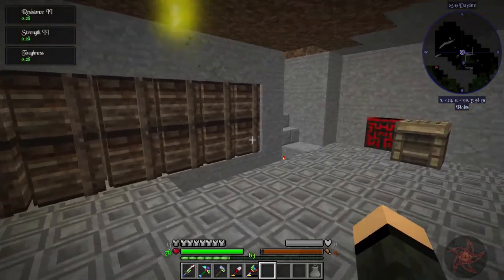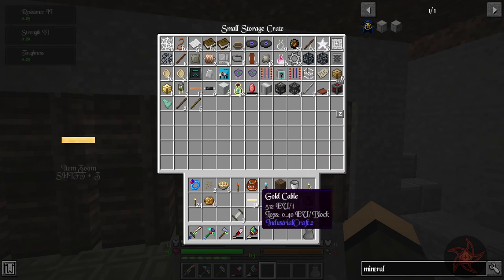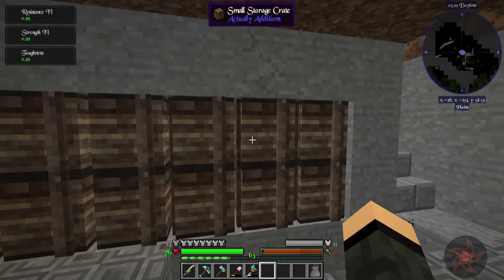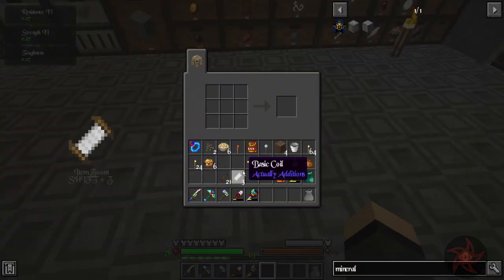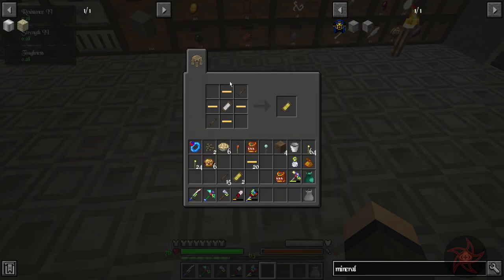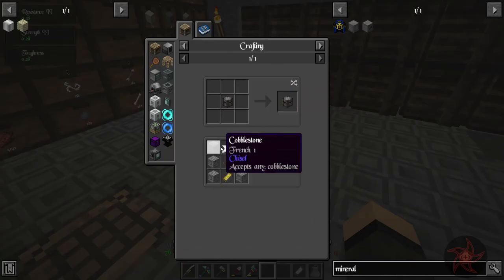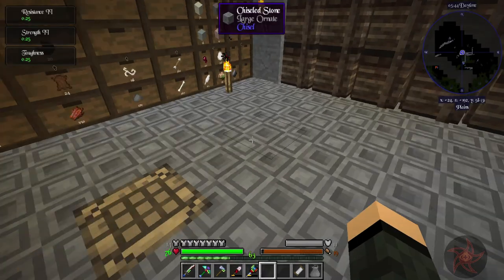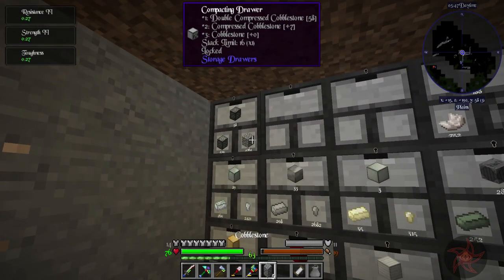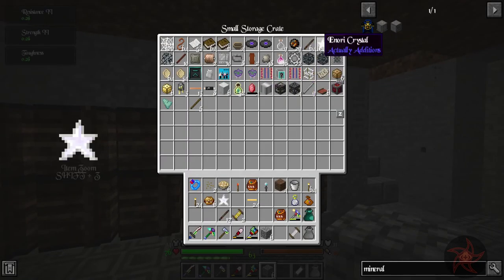Gold cable - I'm going to need some of these. Let's go ahead and make two of these advanced coils. If I want to make a canola press, I also need Inori, cobblestone, and some canola. We went ahead and made a stack of Inori last episode, and it's good to see it's going to come in handy.